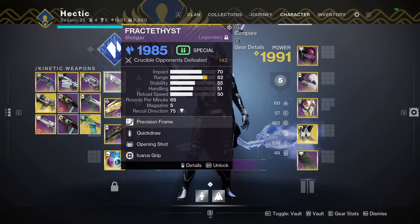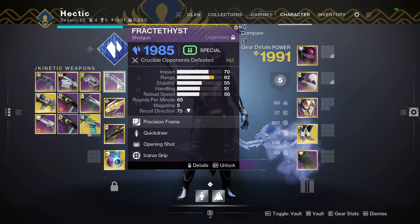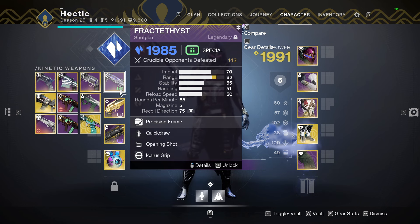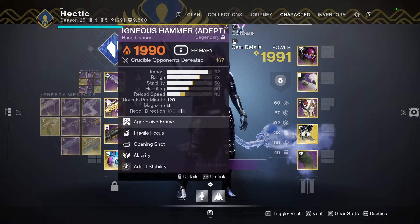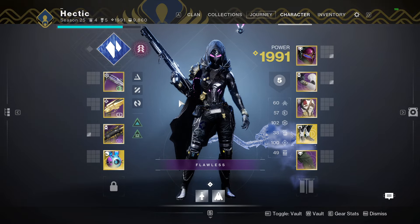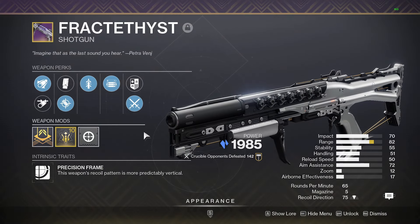Guys, the shotgun we're talking about is the Fractifist. I dug out my vault today and found this roll, played a couple of rumble matches with it, and I think I can confidently say it is one of the best pellet shotguns outside of Matador and Chaperone — though Chaperone's not a pellet so it doesn't really count. I'm not even joking, I literally have a 5 out of 5 god roll.